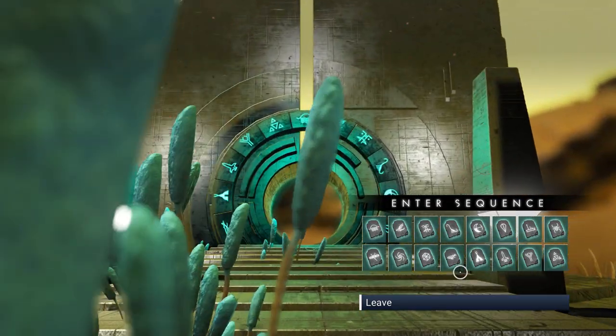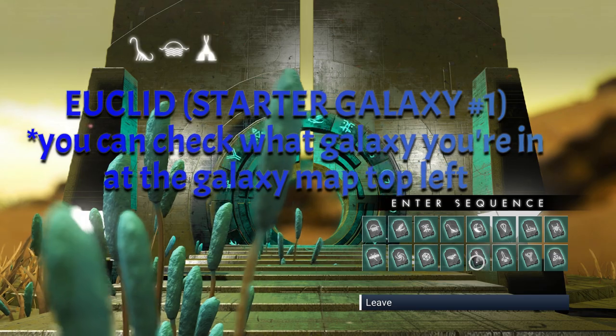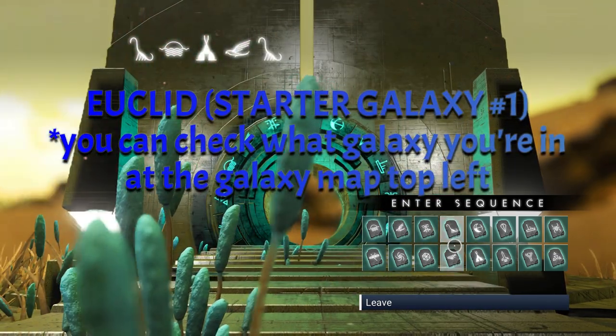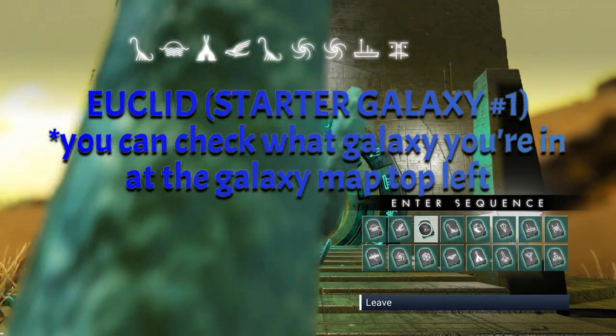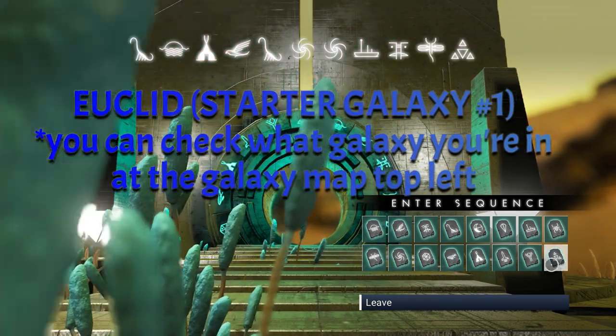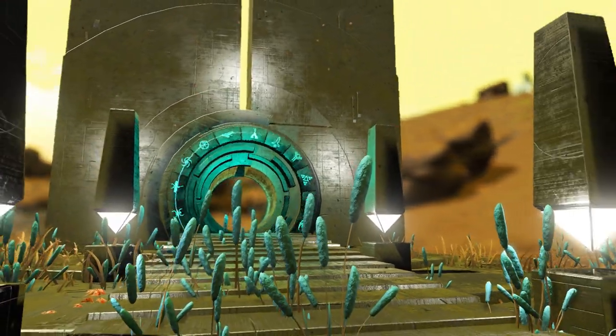We are at a portal, so let's enter the glyphs: Diplo, The Rising Sun, A Tent, A Bird, Diplo, The Vortex, The Vortex again, A Ship Face, A Butterfly, The Triforce, and the last one is A Ship. You can stop and screenshot the glyphs if you want.